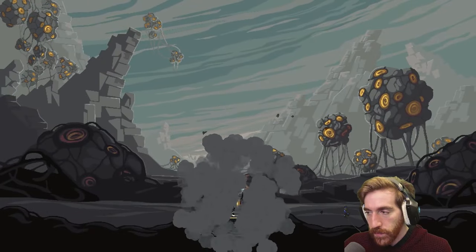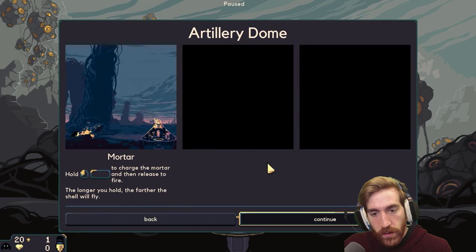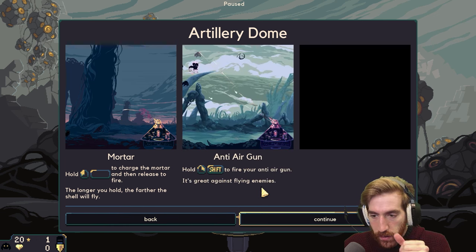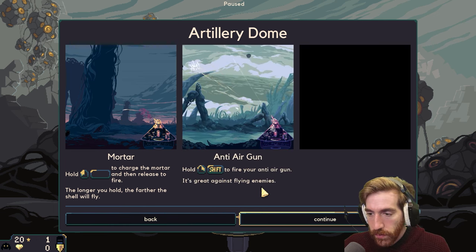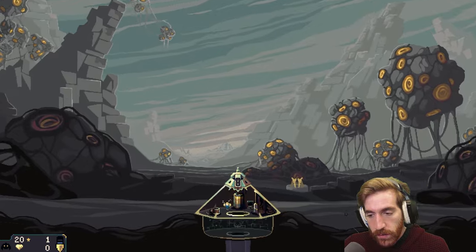Artillery dome: hold left to charge the mortar and release to fire — the longer you hold, the farther the shell will fly. Anti-air gun: hold right or shift to fire, great against flying enemies. Mortar shells have an area of effect but direct hits deal more damage, and they can't damage the dome — that's actually really cool to know.